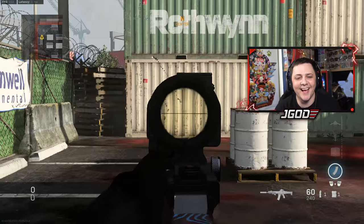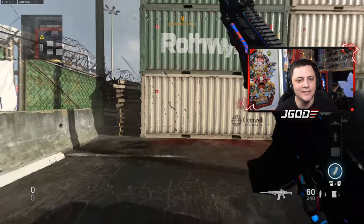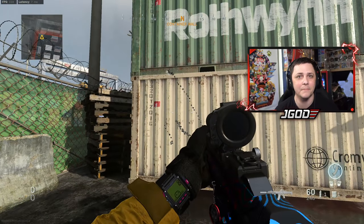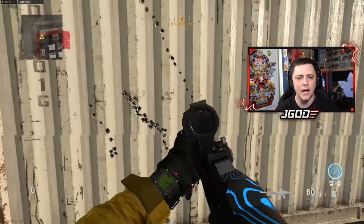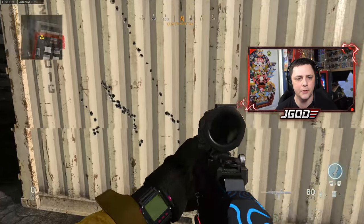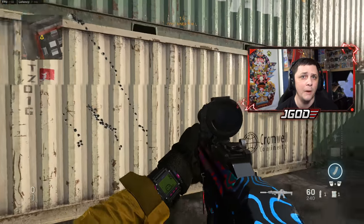I didn't do anything different between those two shots. Anyone with common sense can tell there is a huge difference. This is with an optimal class setup — if you had no attachments it would be even more dramatic. You can see it's more than doubling the recoil pattern. The shots without stopping power are almost touching all the way through, while with stopping power there are considerable gaps.